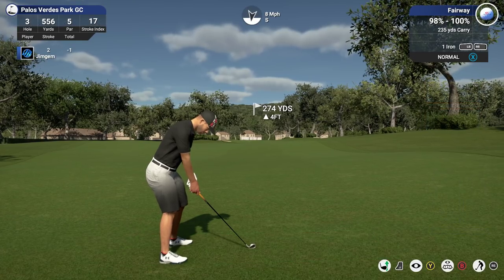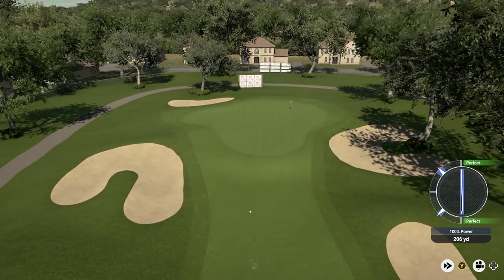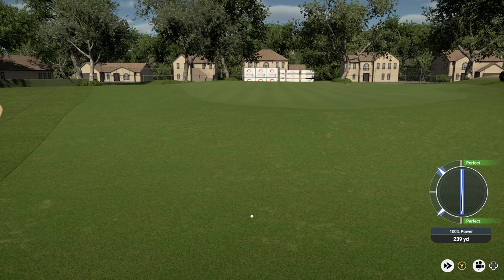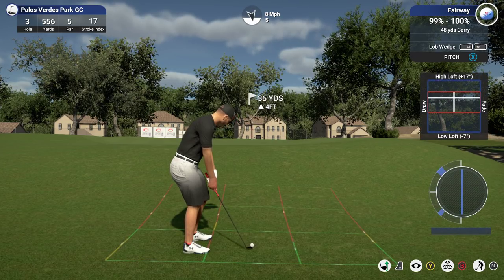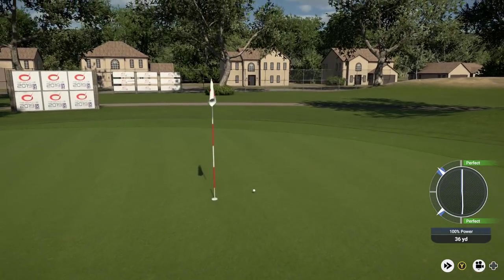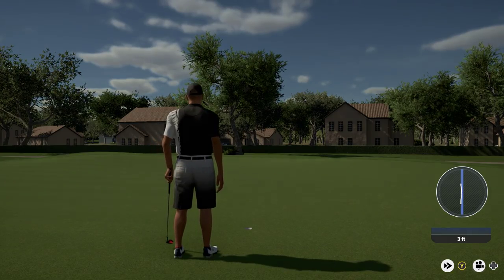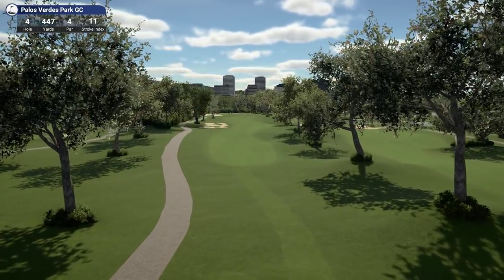274 yards now — this should reach. Actually going to drop down to the one iron and go for the birdie, just leave myself a nice little pitch in. It might reach the green — no, that's okay, that's going to be fun. 36 yards, let's stick with the pitch. Oh, pull up — yes, that's nice! That's going to leave a little tap-in for the birdie. Hole 4, 447 yards, par 4, stroke index 11.